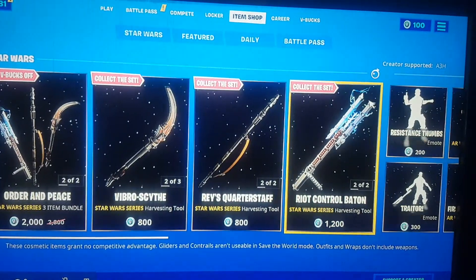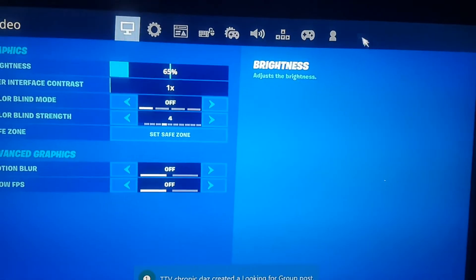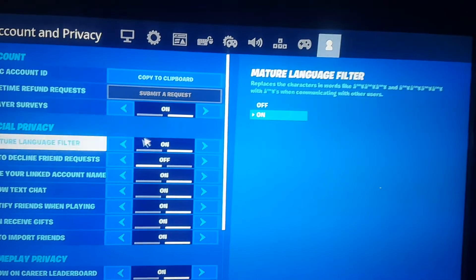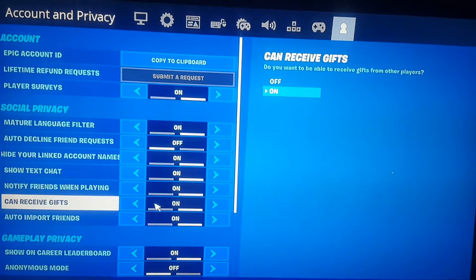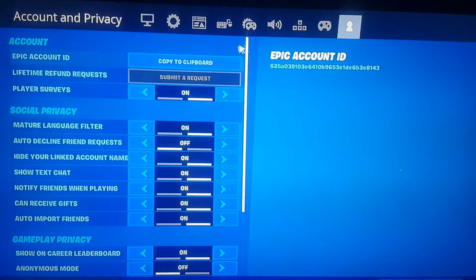Once you've done that, come off of that and go over to the settings. You want to go to the little person or profile icon in the corner. Once you've gone in there, make sure 'hydronics count name' is on, as I've put it on here, and make sure 'can receive gifts' is on too.